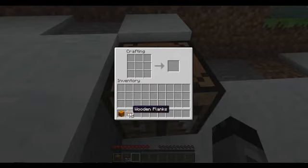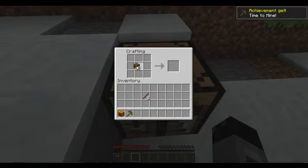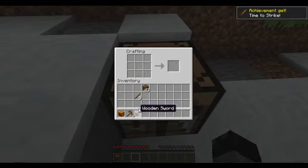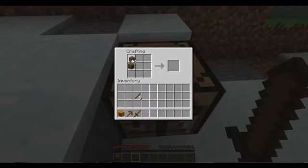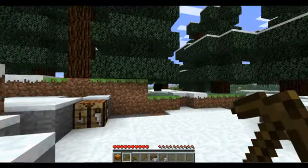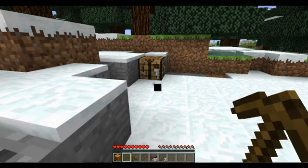Now we're going to make tools. Wooden tools will be what you need for your first day or first little while. We're going to make a pickaxe to start, and also a sword and an axe. An axe will be good for chopping down trees — kind of ironic because you're chopping down trees with wood.